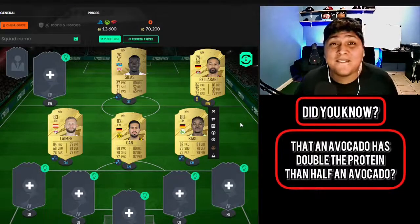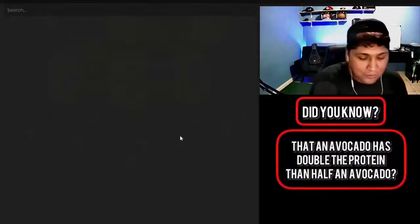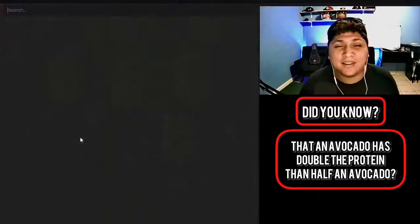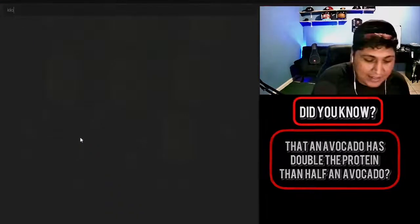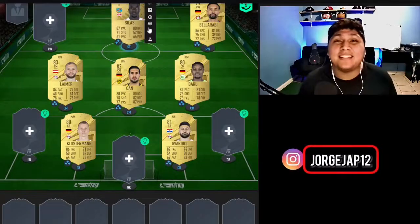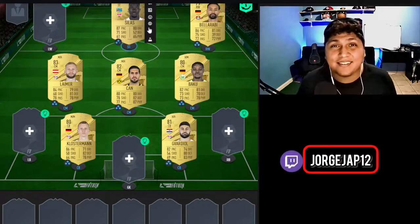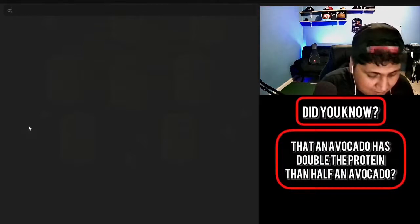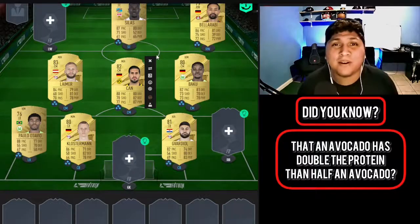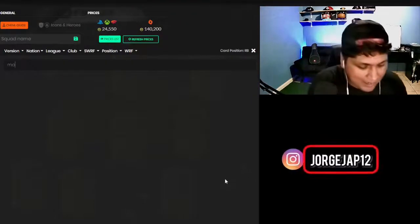In the defense we have two very quick center backs: first, Guardiol, and his partner in crime, Klusternman. At the beginning of the game these two cards are insane. As a left back we would have our fastest player yet, Otavio from Wolfsburg.